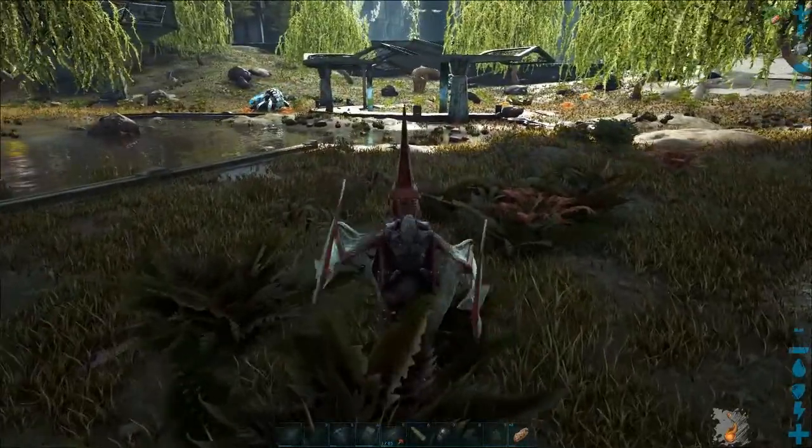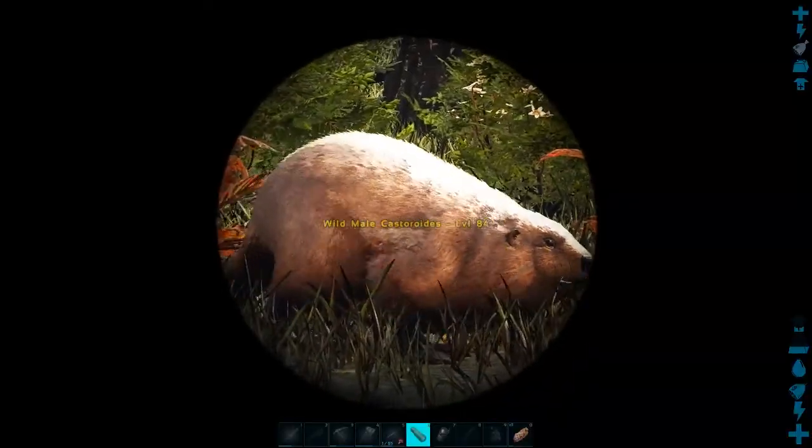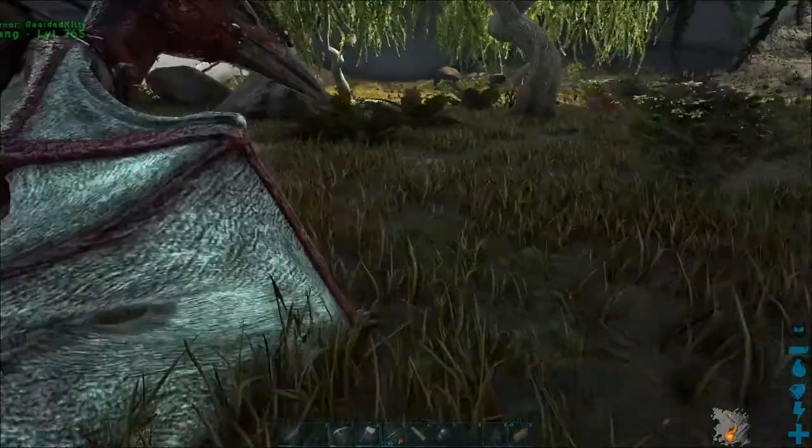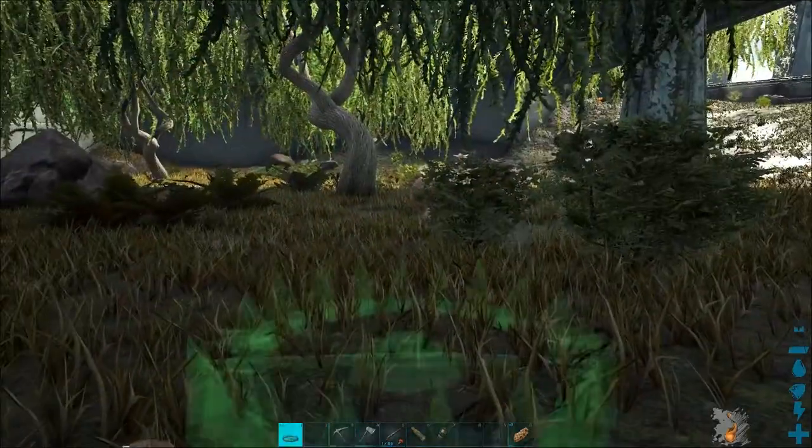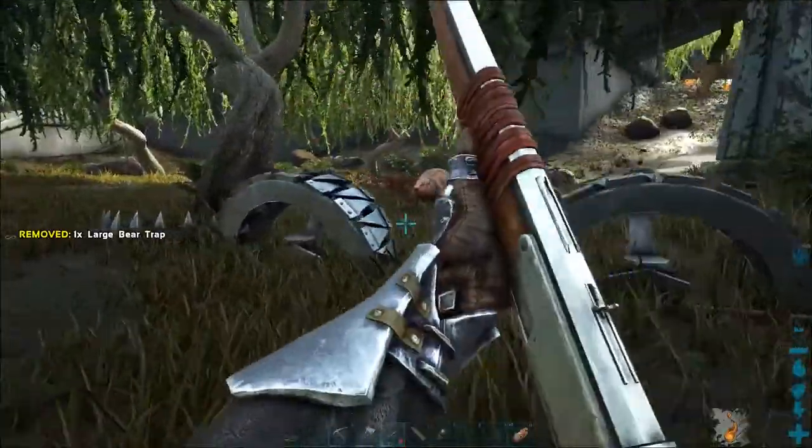That's a snakey snake. Level 84 — I'm going to go for you. What I can try and do here is place the traps in front of it and come this way.